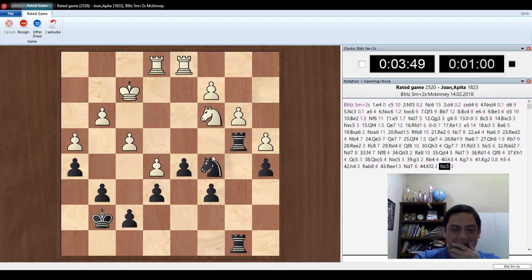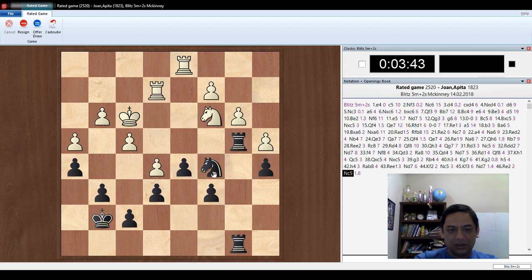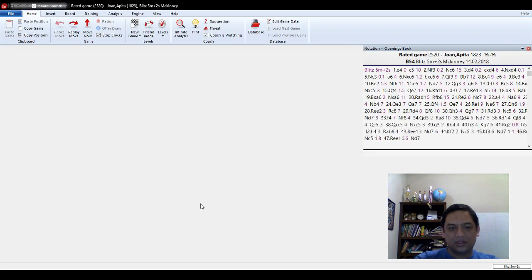I'm going to use the mouse. King F3, knight D7, rook E2, knight C5, rook E2, knight D1, knight D7, rook D3, knight C5, king G7. I should draw.